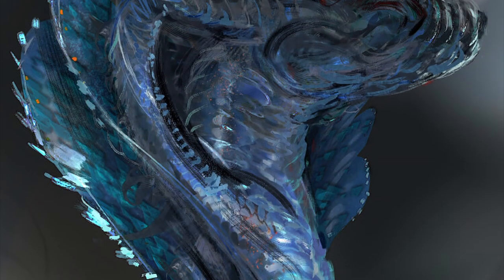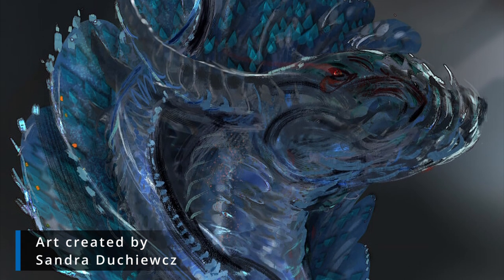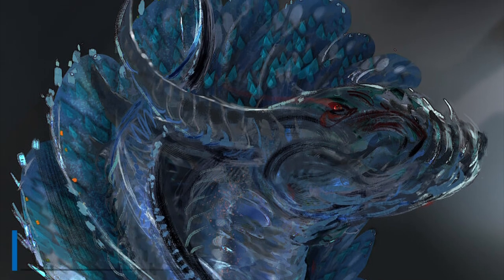Silver dragons hold themselves to a personal code of courage and honor. It's very unlikely that you would ever get stabbed in the back from a deal made with a silver dragon. It can be a little difficult to track one down though, because they have special abilities that allow them to just stand on a cloud.